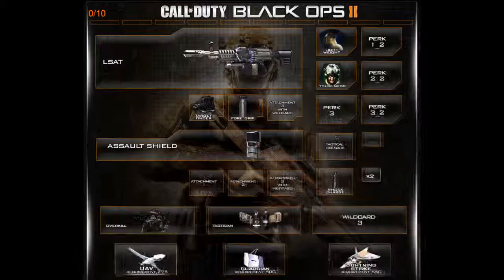Our third and final class is for campers — people who like to really hold down positions. We have the LSAT with Target Finder, a new sight that lets you pinpoint targets with diamonds, and Foregrip. The LSAT has the lowest recoil out of all four light machine guns, and Foregrip reduces that to minimum recoil. You also want to place down an Assault Shield, which is in the class setup, to protect yourself while you hold a position.